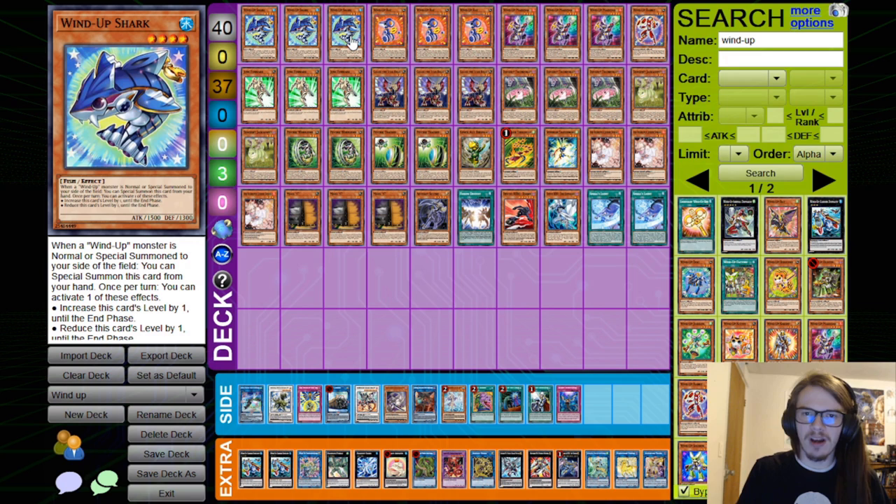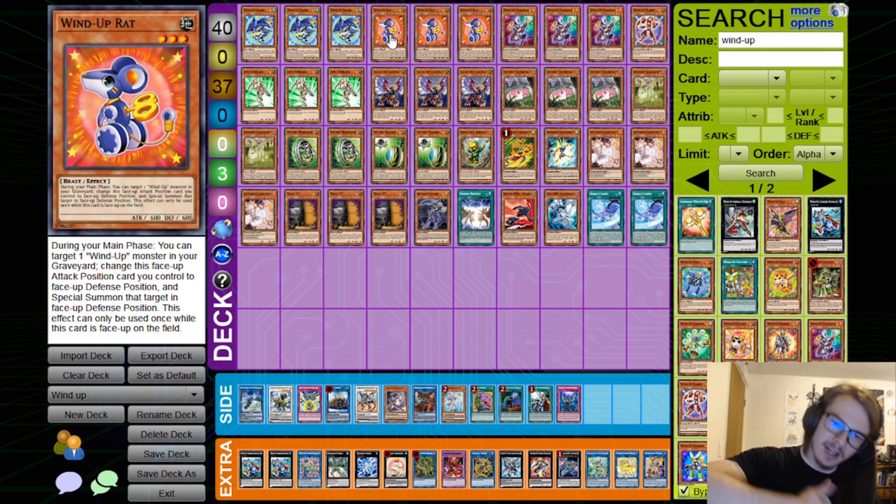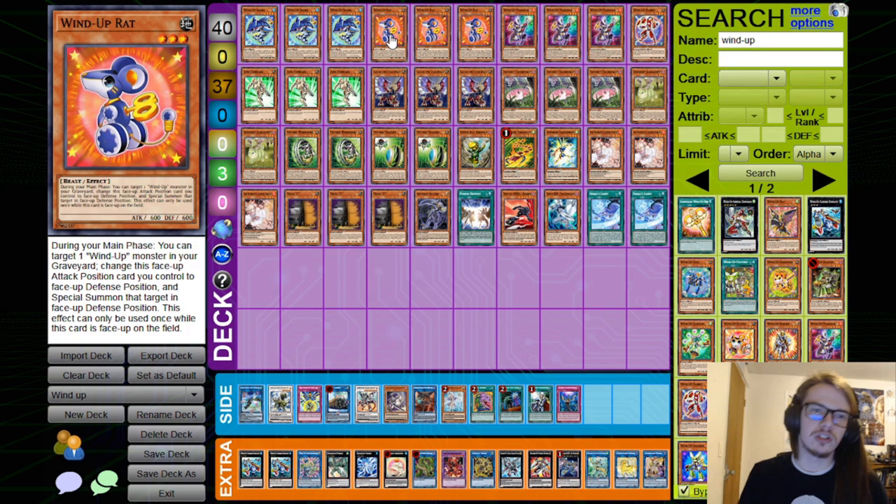Basically just assume that the Wind-Ups don't have a hard once per turn. Also, this one straight up doesn't have a once per turn, so if you can switch it to Attack Position, you could also then switch it back to Defense and get another material onto your side of the field.